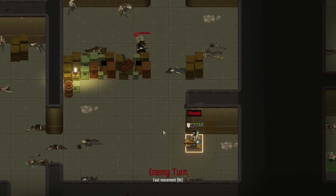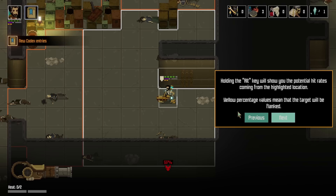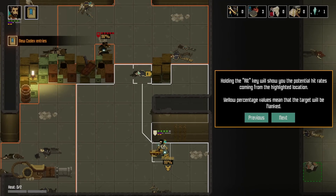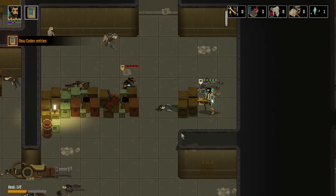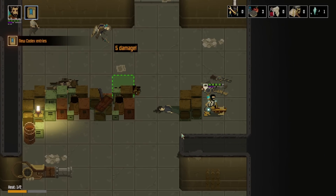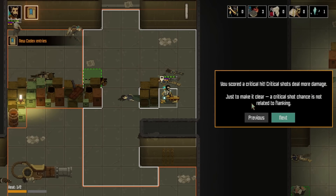Yeah, that's a pretty big rat. Thanks to the high cover, the enemy had less chance of hitting you. Now it's time to flank them. Holding the Alt key will show you the potential hit rates coming from the highlighted location — yellow percentage values mean that the target will be flanked. Still 10% chance to miss, I'm just saying. You scored a critical hit! Critical shots deal more damage — just to make it clear, a critical shot chance is not related to flanking.